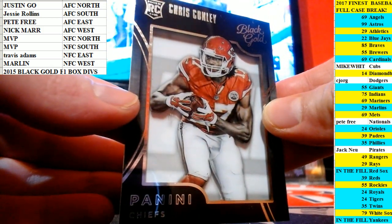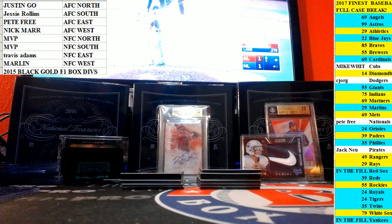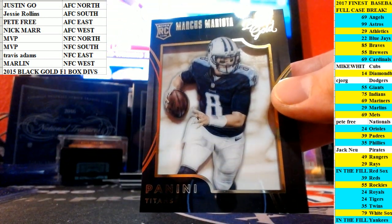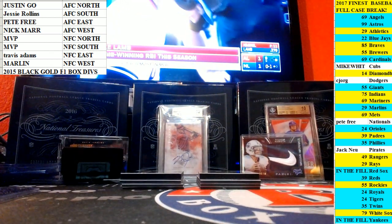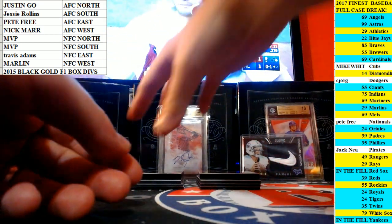First card, Chris Conley, out of 99. Shout out to the box. Nice. Followed by Marcus Mariota — shadow box rookie out of 99.